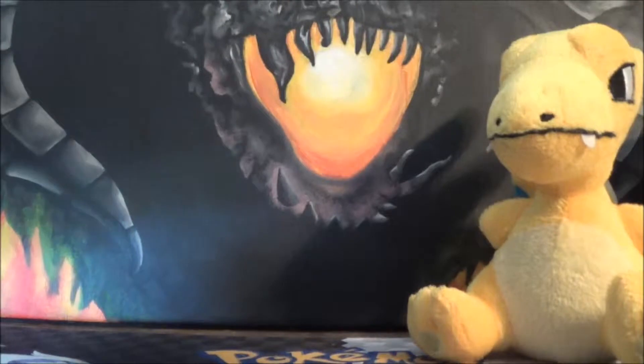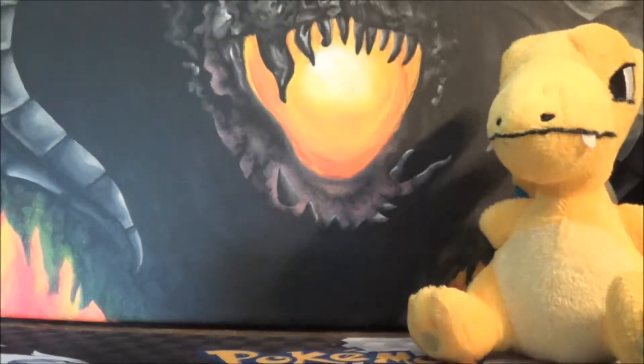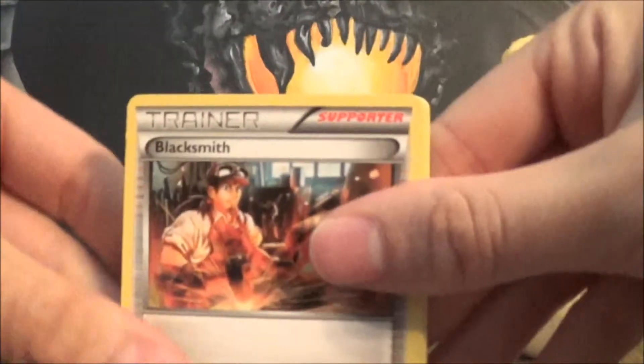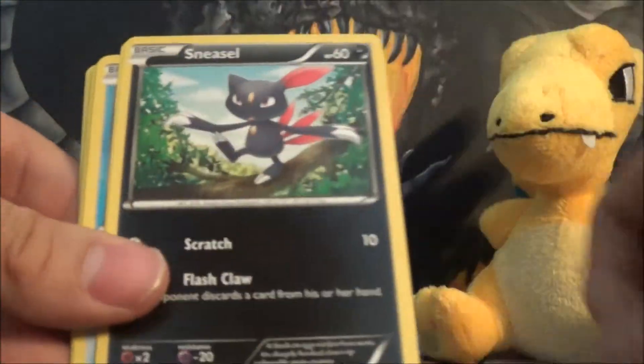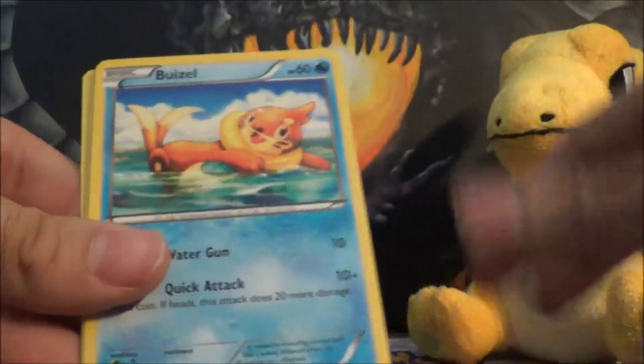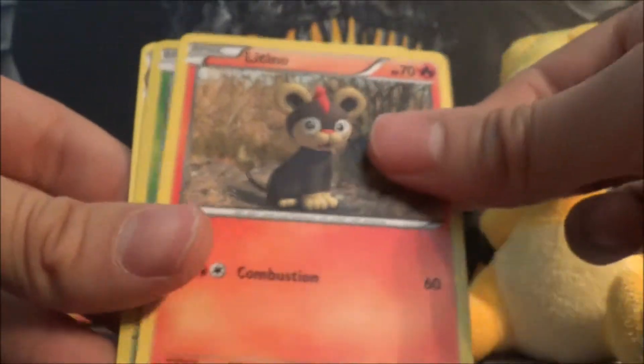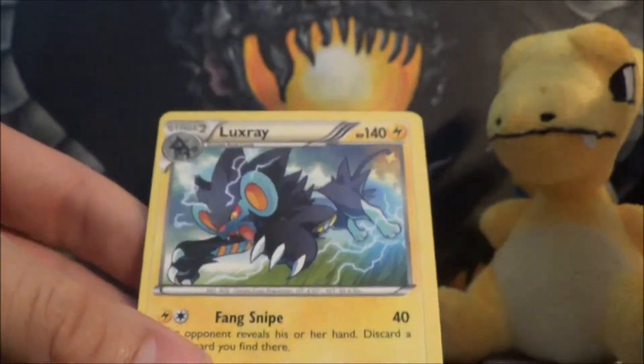So we got Pyroar next — almost forgot that time, that would have been pretty sad. Still got my fingers crossed for Pyroar Holo or Reverse because we need one more for our deck. So we got Blacksmith, Sneasel, Miltank, Weasel, Sentret, Spheal, Scraggy, Litleo, Caterpie Reverse, and Luxray Rare.